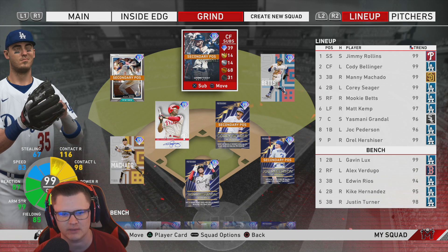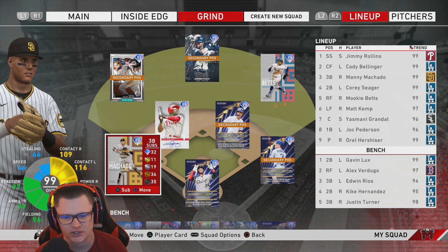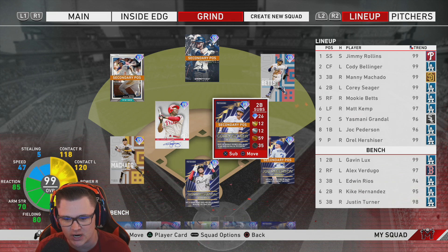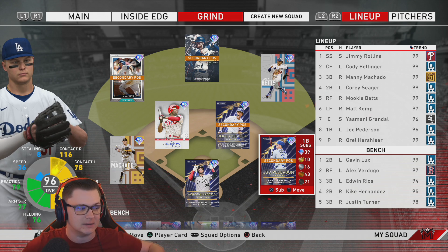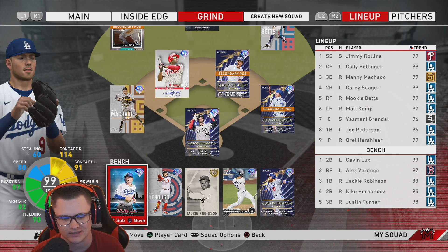In right field we got the newly acquired Mookonomics. In center, Cody Bellinger. In left — if you're doing a Dodgers team build, I think you gotta have him — Matt Kemp. Over at third base we got Manny Machado. Jimmy Rollins is going to be our shortstop — I haven't used him once this year, realized he was a Dodger at one point in his career, figured this is a good time to give him a shot. Cory Seager is going to be over at second base. Big Cock Jock — I know he's not the biggest name on the Dodgers, but on this channel he's one of the biggest names — he's playing first base for us. And last but not least, Yasmani Grandal behind home plate.